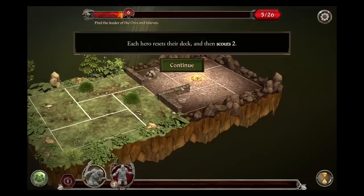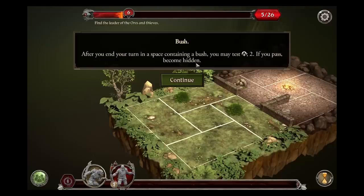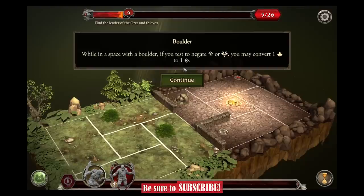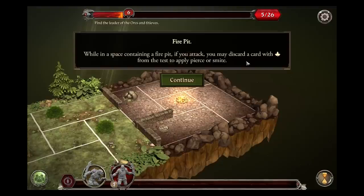Back to the app, click continue, and in the action phase — one thing I didn't do previously was check what the terrain tokens do. After you end your turn in a space containing a bush, you may test your wit; if you pass, become hidden. For the boulder: when in a space with a boulder, if you test to negate wounds or fear, you may convert one lore to a success. And for our fire pit: when in a space containing a fire pit, if you attack, you may discard a card with a fate from their test to apply pierce or smite. So that could come in handy.